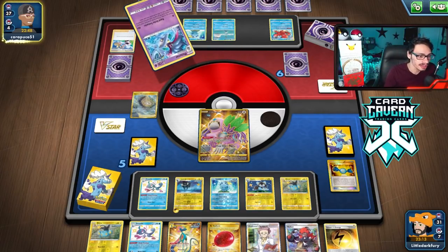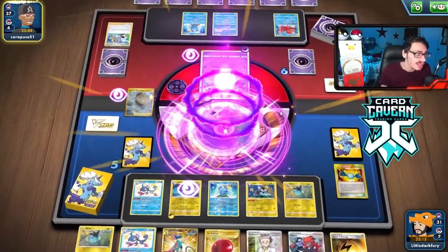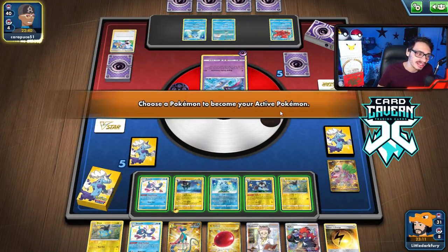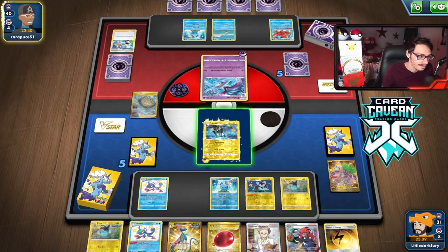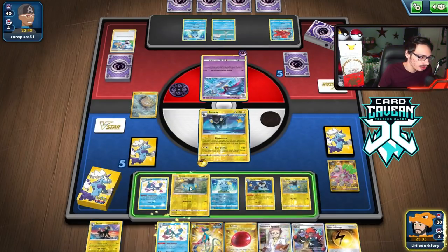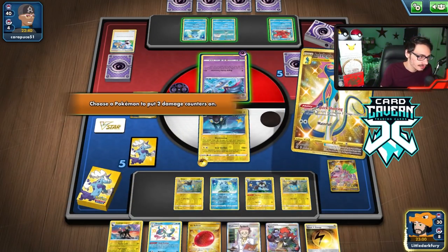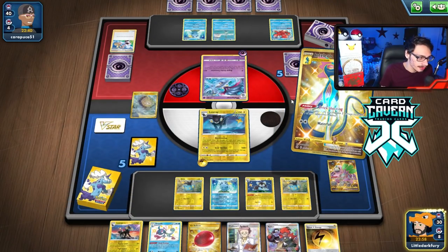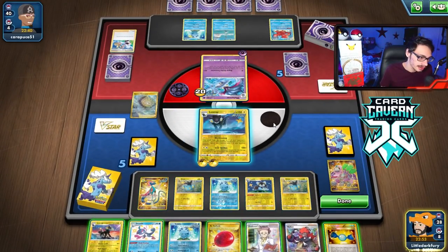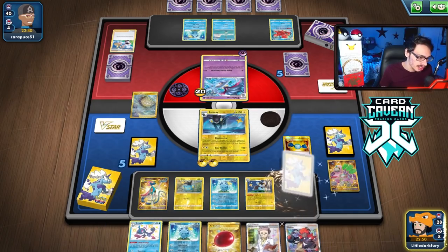They don't have the Inkay — perfect. They probably have the knockout. They had the Inkay but had to put it back in the deck, so the other cards in my opponent's hand must have actually been pretty terrible. It doesn't really matter what Luxray kills them with. Here we get double Rare Candy — nice. We'll go Rare Candy and the Luxray, and save the Luxio for the other Luxray. Do this, grab Cynthia's Ambition.